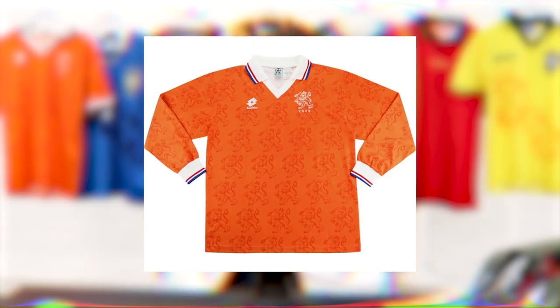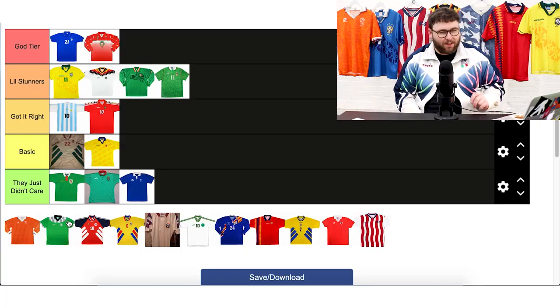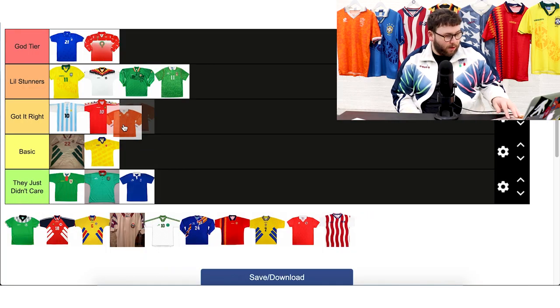Next up we have the Netherlands, who had a simple tournament, nothing too much to shout about. But they always produce a really nice kit. This one is very similar to a lot of their 90s Lotto kits — they have the nice lion design all over, it's really sharp and nice. I think they got it right; I don't think it's any more than that. Got It Right.